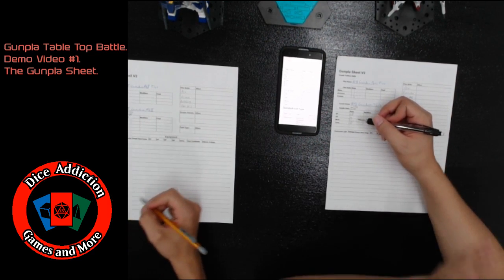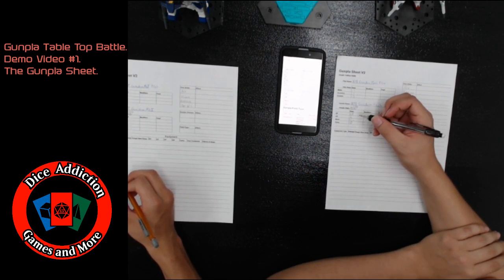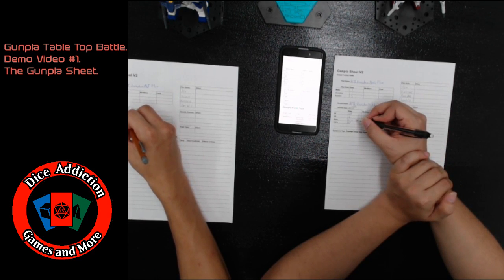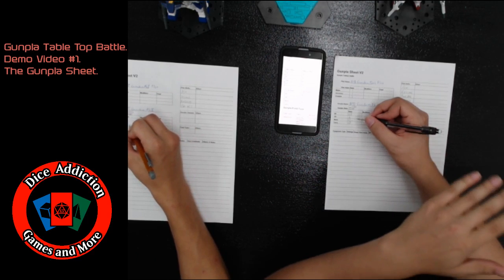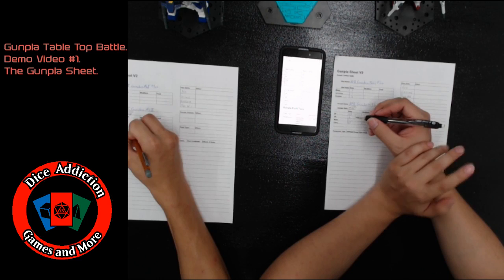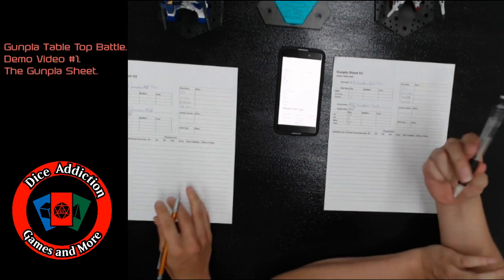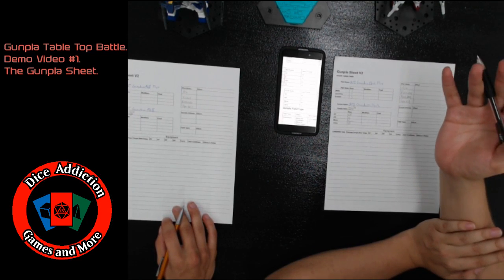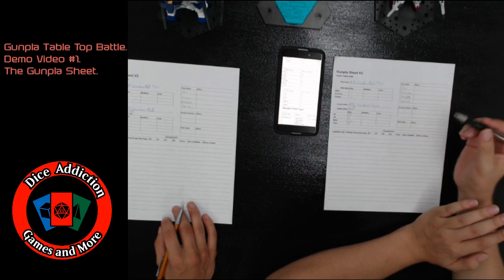Your HP is your health for this game. Your DR — damage reduction — will reduce the amount of damage you take every time you're attacked. Your movement is the max distance you can move in inches. Your carry slots work like this: all your equipment will have a carry cost, and the total carry cost of all your equipment cannot exceed what's written in the final carry box.